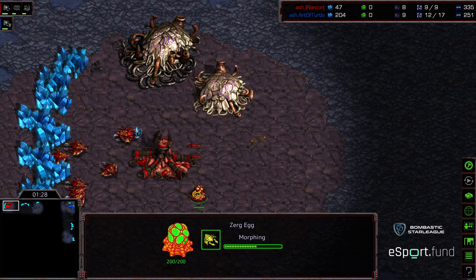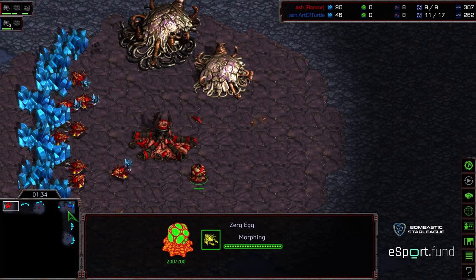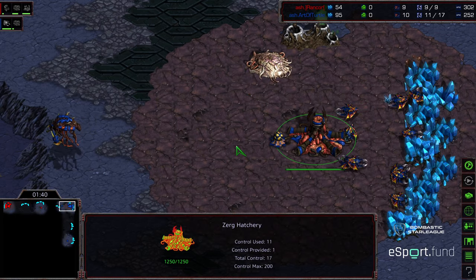We do have a spawning pool. I think this is a 9 pool — yeah, 9 pool for Rancor. 9 pool, gas. No Overlord just yet in the upper end corner. We're seeing a 12th pool comparatively, which gives a slight edge to Art of Turtle.